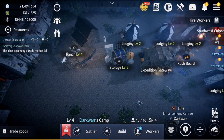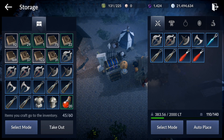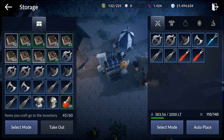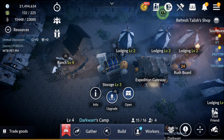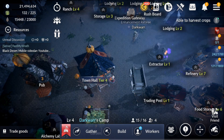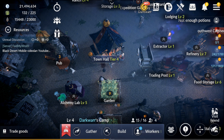Don't forget about Storage — this is where you store everything, and it's shared across all your characters. You can transfer items between characters by placing them in storage on one character and collecting on another. Level up storage to unlock more slots.